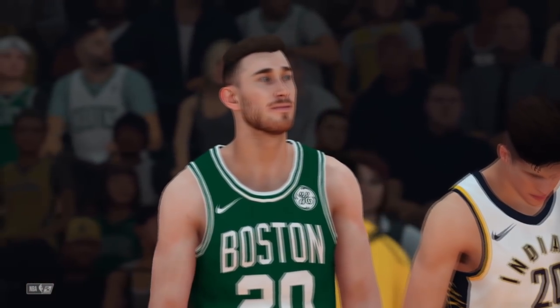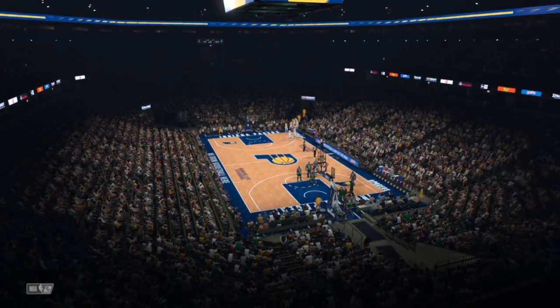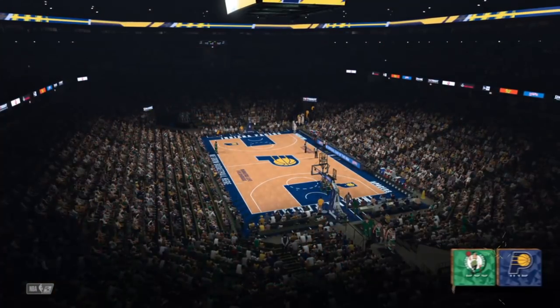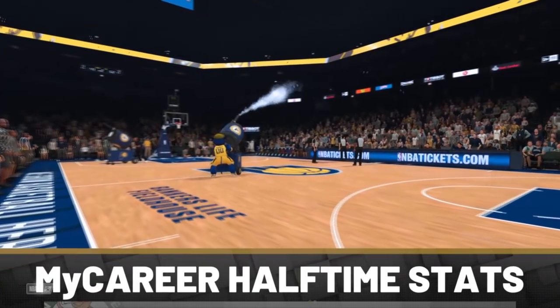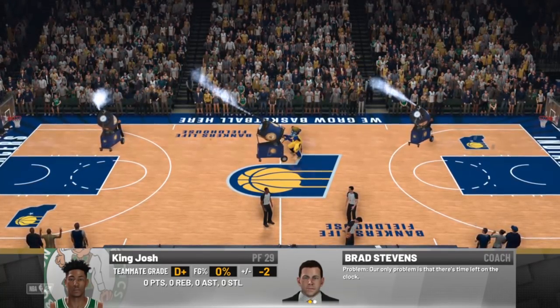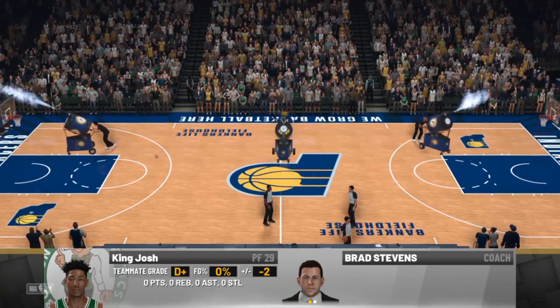In order to simulate at the half, your team has to be either up by 11 points or down by 11 points. The best way to do this is to get traded to one of the best teams like the Celtics, or one of the worst teams like the Suns or Grizzlies, so you can be up or down by 11. It's honestly easier to be down by 11 unless your team gets lucky.